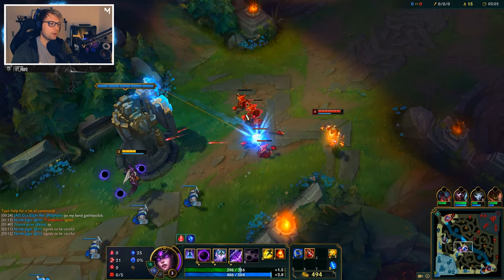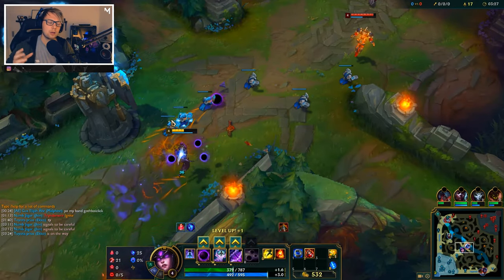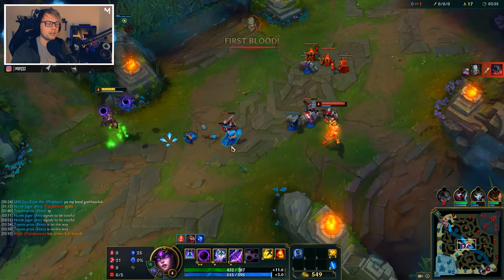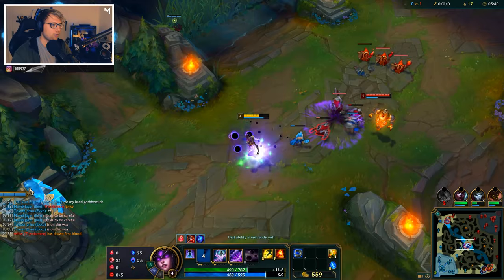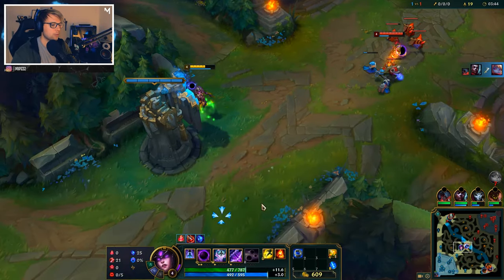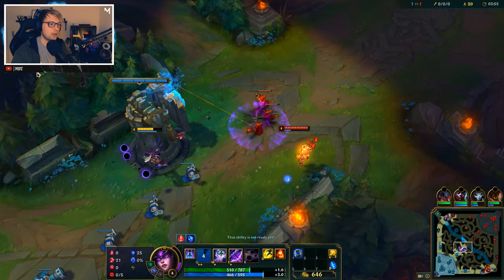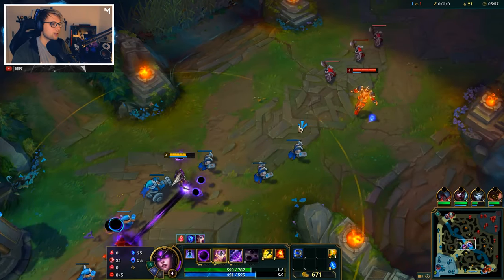Transcendence also gives your Q a 15% damage increase as it hits max rank, and this is the ability you want to max first. Your E gets a 50% width increase, which makes it a lot easier to knock people back and get your stuns in.